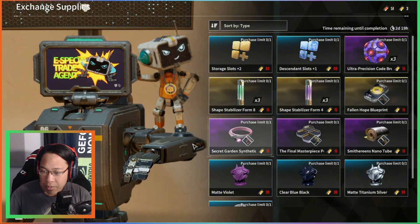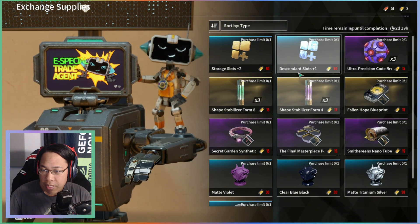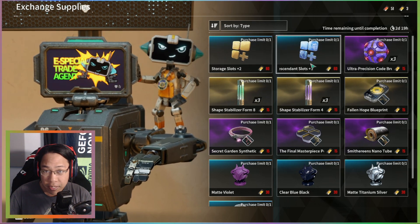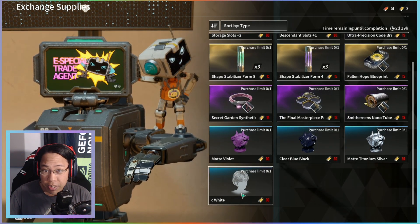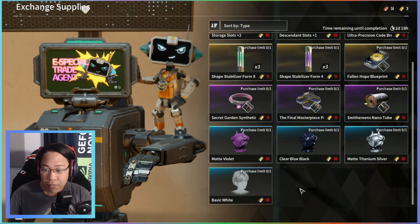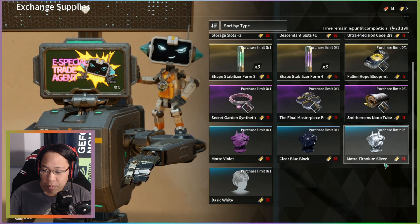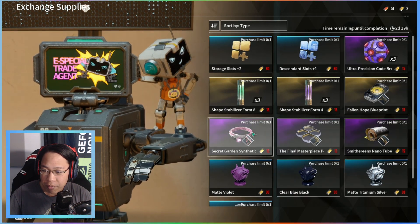Of all this, I would say storage slots and descendant slots if you need them, but I would purchase the hair color just because there's more customization for your character — basically for free since you've just been playing the game — and some more cosmetics over whatever weapons you may need.